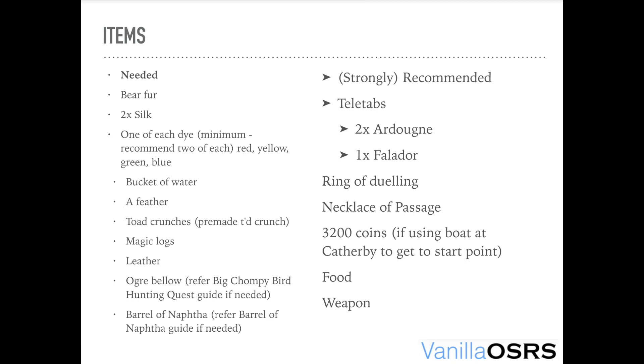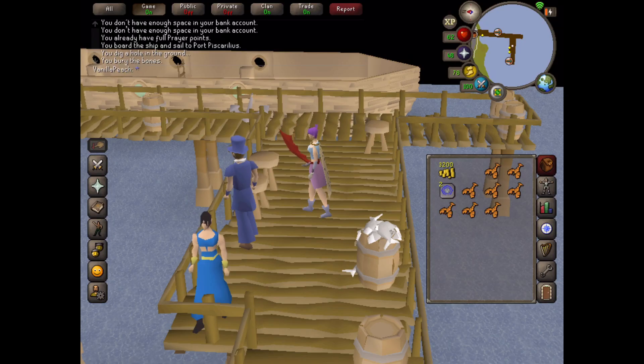It's recommended that you have teleport tabs — Ardougne and Falador. You need a method of getting to Feldip Hills, so I recommend a Ring of Dueling. A Necklace of Passage is also really helpful for this quest. You need 3,200 gold if you're going to reach the quest start using the boat at Catherby. Also recommended: some food and a weapon.